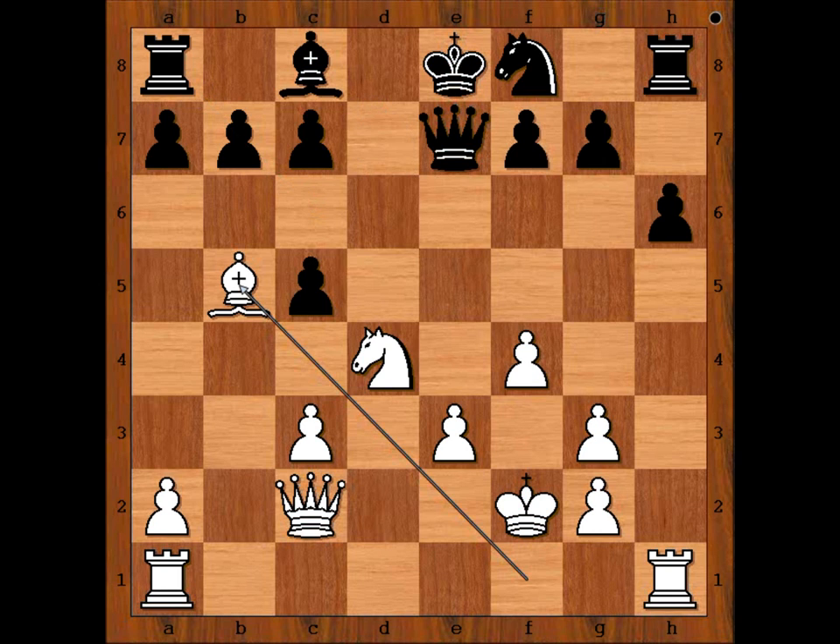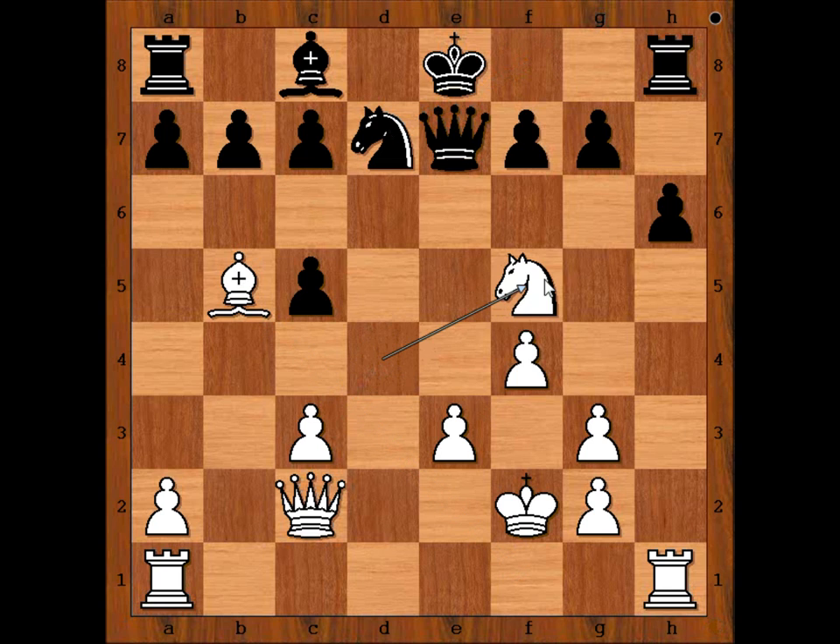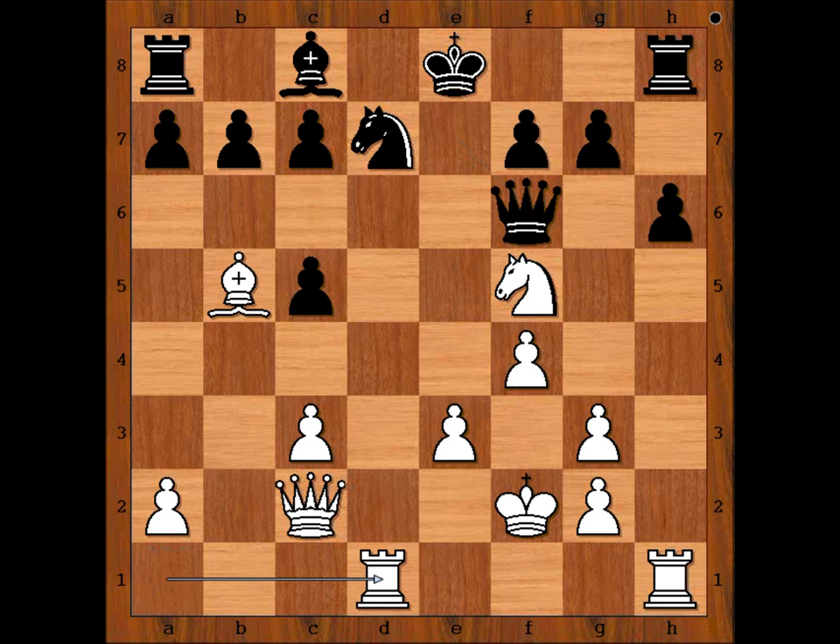So we have knight to d7, but this allows knight to f5, attacking the queen. Queen to f6, rook from a to d1. Levenfisch played g6. Well, perhaps he could have played rook to g8 or something. It's a very difficult position, but g6 is losing a pawn.